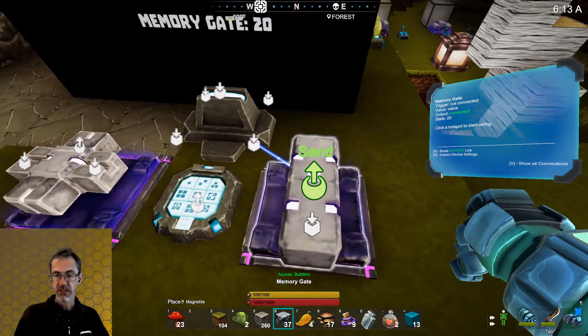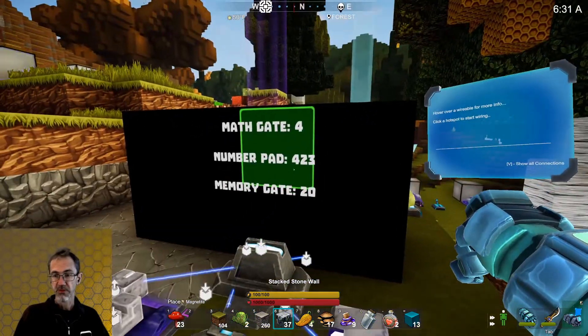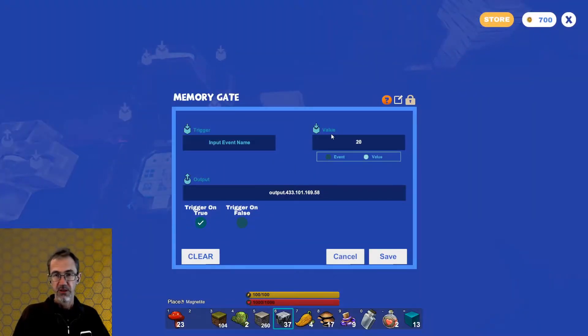This is a memory gate. The memory gate is used to store a value. I've already got a value in it and I'm just basically using this as a constant — so that 20 number is going into the arc sign and you see it there. But you could have a number coming into this gate from something else, and then you've got two things coming into the gate: one is a trigger saying store the number, and the other is the number.